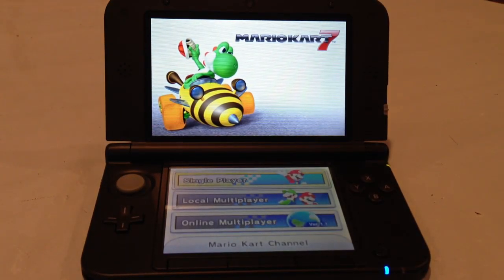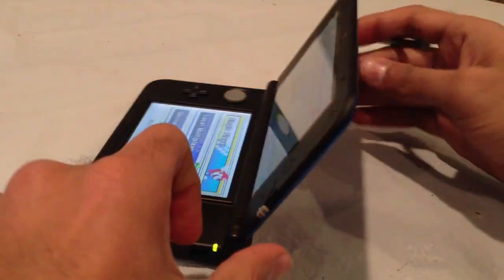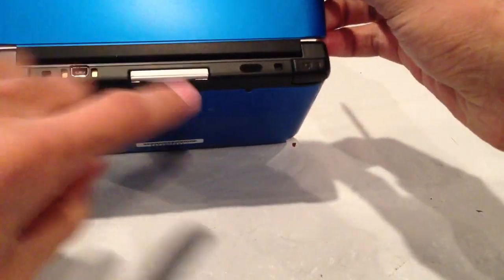Hey everyone, Hasan here. Right in front of you guys in the camera — right in front of me and you, I guess — is the 3DS XL with Mario Kart 7. What's going on right now is I am running this off of a game cartridge. So I have Mario Kart 7 in there right now.